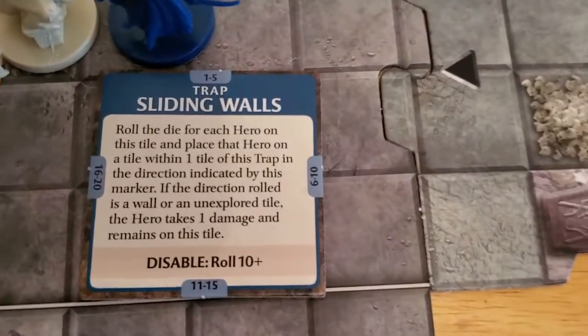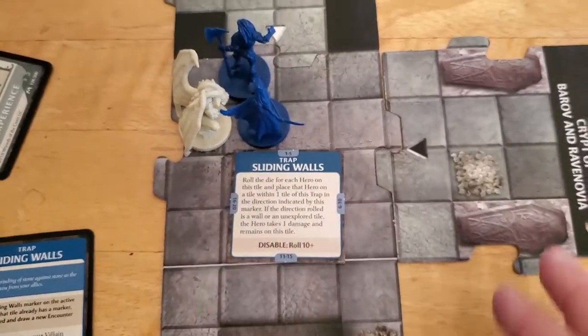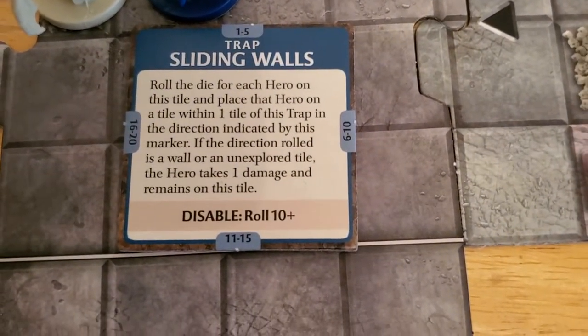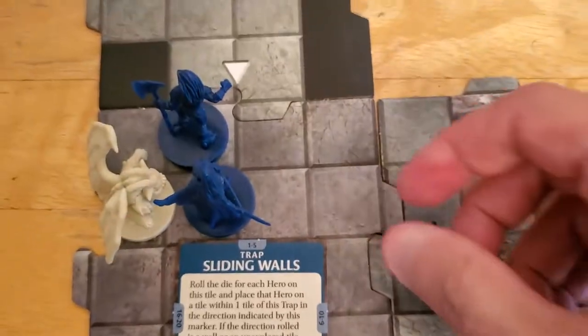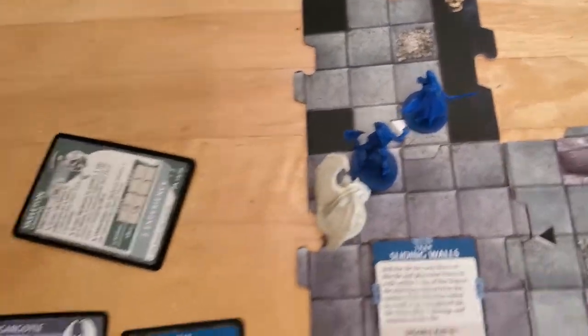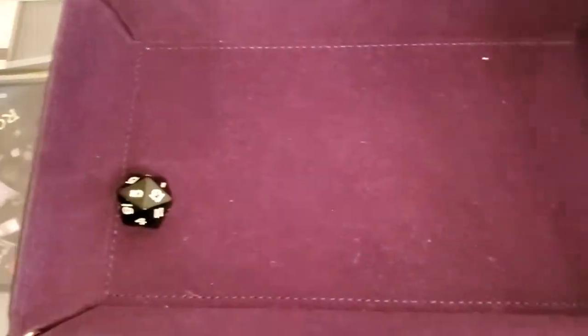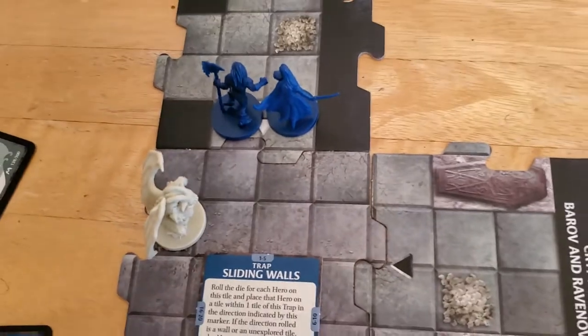Next, the sliding walls activate. We roll the dice for each player — depending on what we roll, that determines which direction they get pushed. If they can't be pushed in a certain direction, they take damage. Rolling for Alyssa: she got a two, so the sliding walls push her forward to a tile within one tile of the trap. Rolling for Arjun: he got a five, so they both get pushed to the same tile. That is the end of Alyssa's villain phase and the end of turn number one. We'll come back with turn number two.